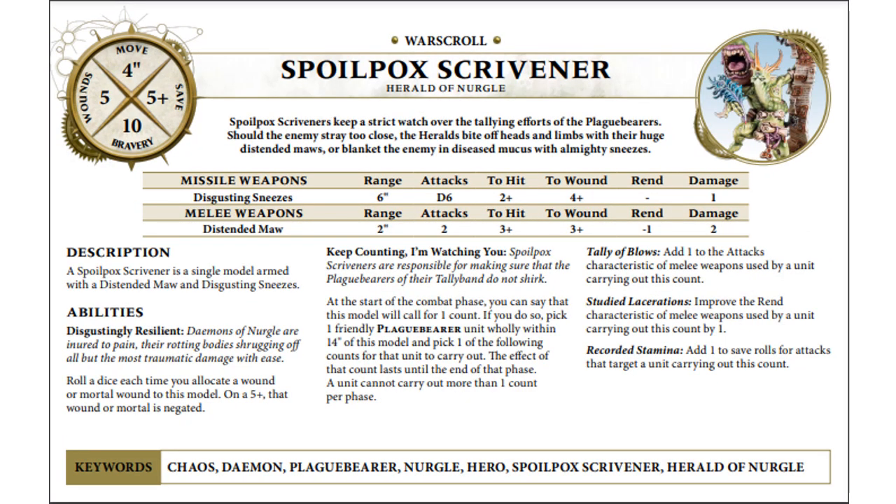Most of what this guy has in terms of his main profile looks exactly the same. He's got 5 wounds, 5-up save, movement 4, and I think the same melee and missile profile he previously had. He's still Disgustingly Resilient with that 5-up save to ignore wounds and mortal wounds. But now we have this new set of abilities — Keep Counting, I'm watching you. All of these things affect your Plague Bearer units, specifically your Plague Bearers, your Plague Drones, your other Heralds, and also Horticulus Slimux.